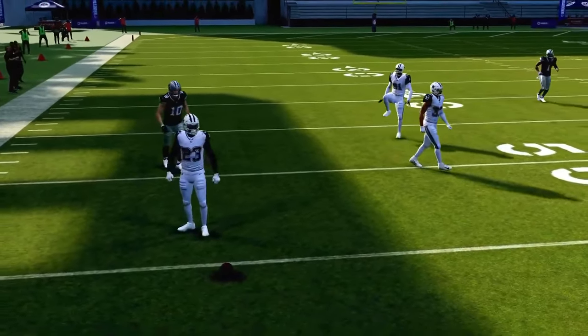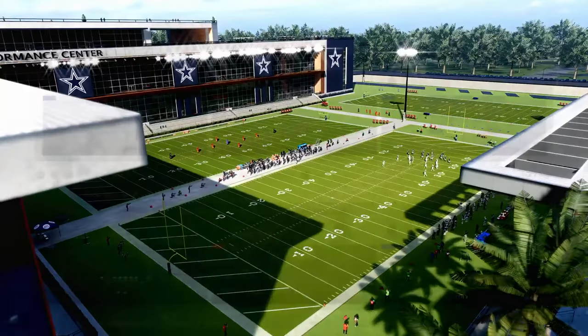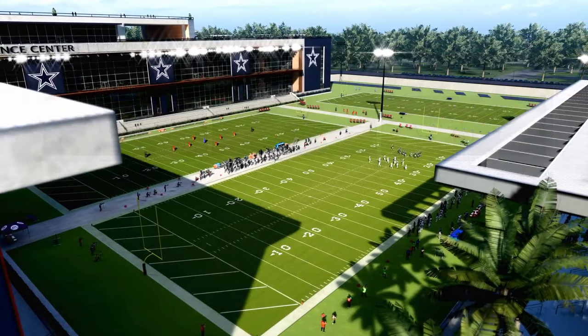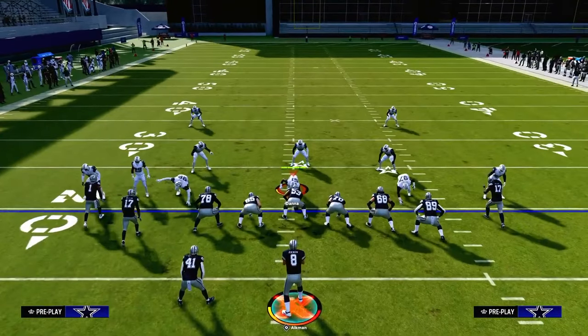Let me sub Cooper Cup out and put a better receiver in — I think I have Devante Adams on this team — just to get a better receiving threat at that position. If you're ever struggling to beat man coverage with this, it does beat man a little bit better in-game than it does in practice mode, just from personal experience.